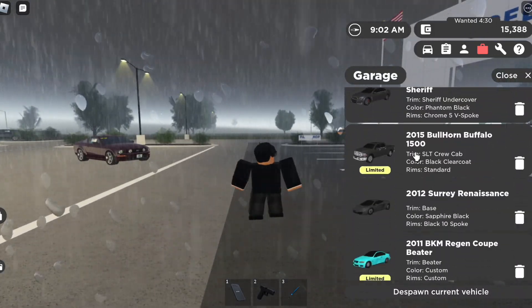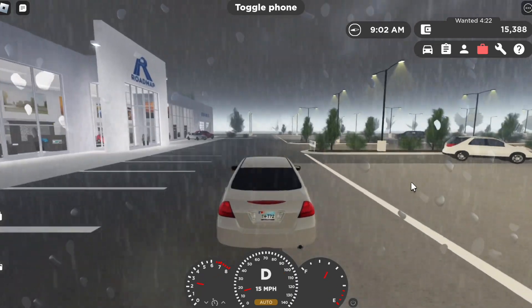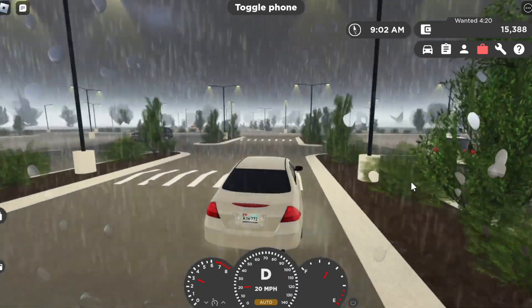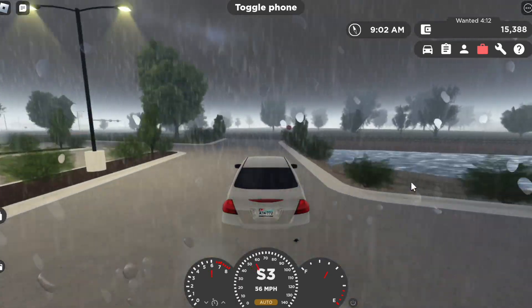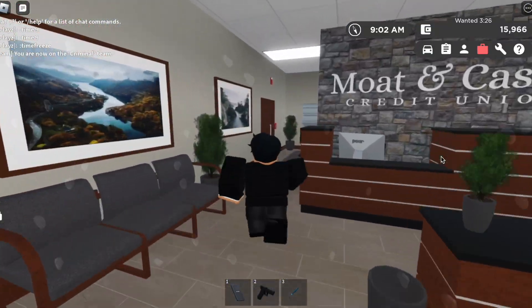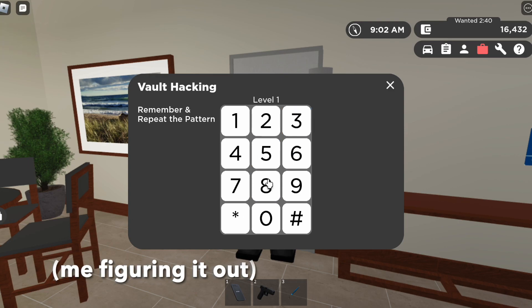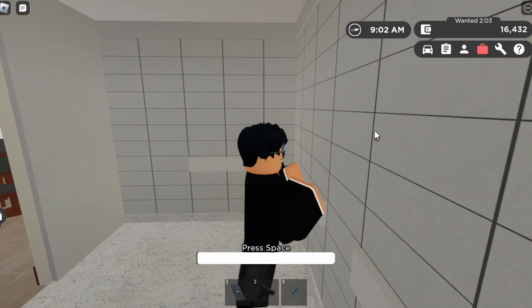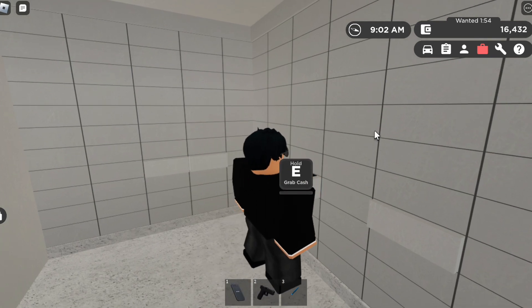There's also a wanted system. Let's get in the most criminal-esque car — I know I'm being very stereotypical, don't be offended, Honda Accord drivers. Let's go rob the bank. We go inside, find the bank vault — right here, that was easy. We've successfully got to the safe — you break it open.